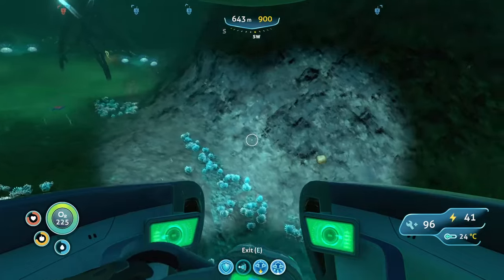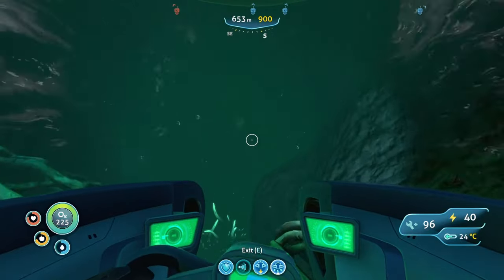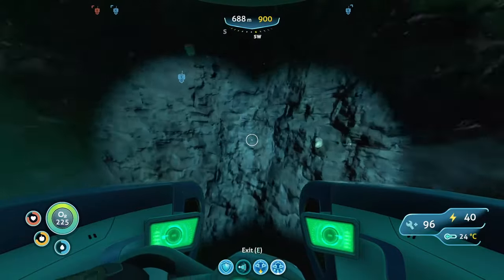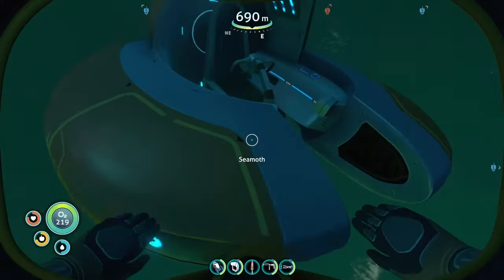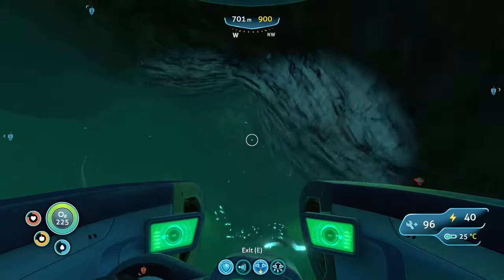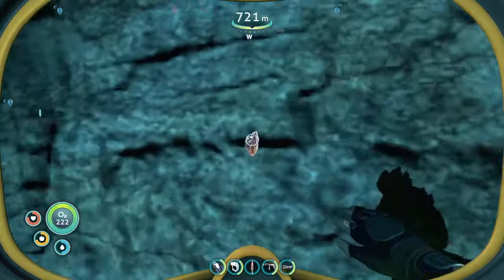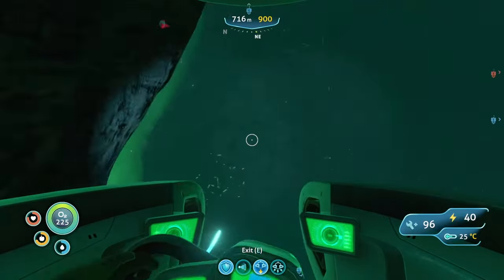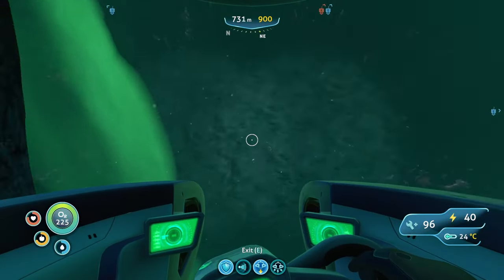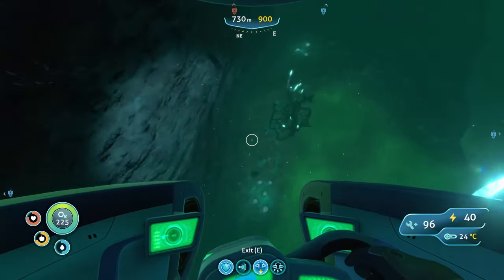Still looking for a nickel, by the way. Oh, here we go — now we're getting into the Lost River! Is that my nickel? I think it is. Come on — yep. One... I think three or four were needed. Got another one here. I might be needing more than I had, but that's a totally different story. A lot of bad guys are here. I think this is the entrance that I used to come in with my Cyclops.